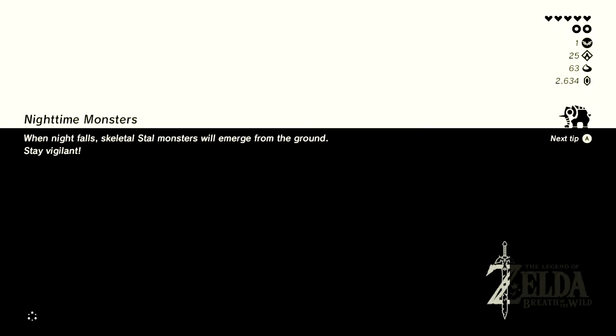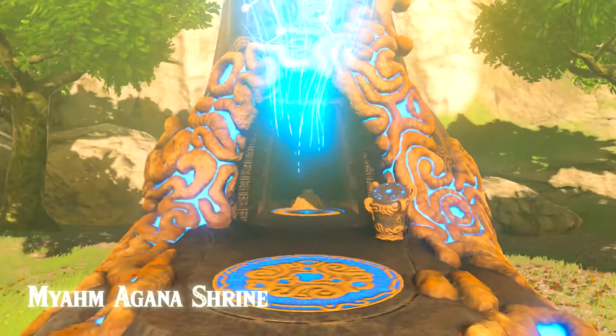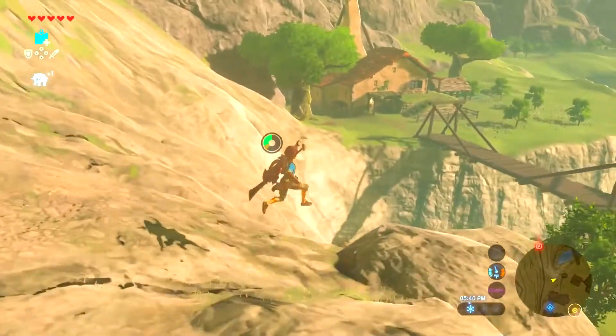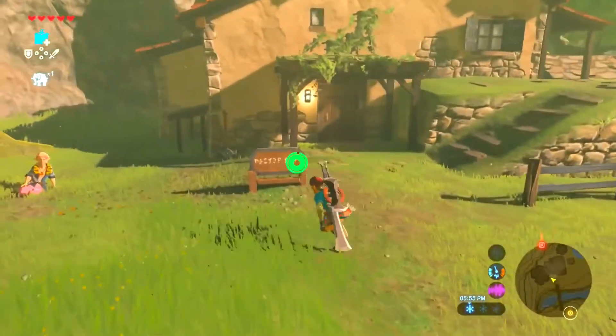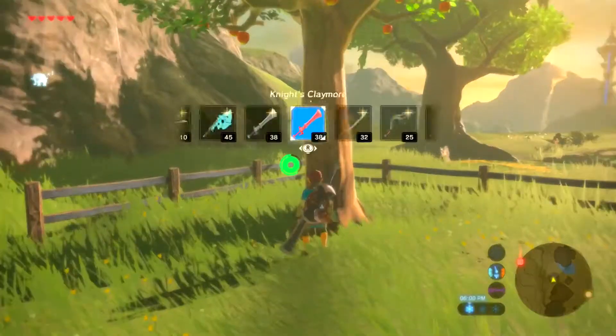Probably stream for another episode — actually that'd work out perfectly. Getting another three would be great. Nighttime monsters — since nightfall, skeletal stall monsters will emerge from the ground. Stay vigilant. So the skeletons are called stalls — and stall foes for the stall is all foes. Do we still have Mipha's gift? We should, right? Because we didn't die to the guardian. There should be sledgehammers in front of my house.